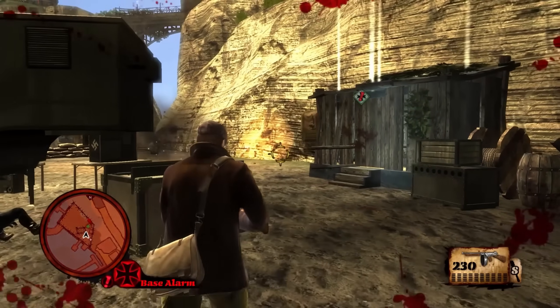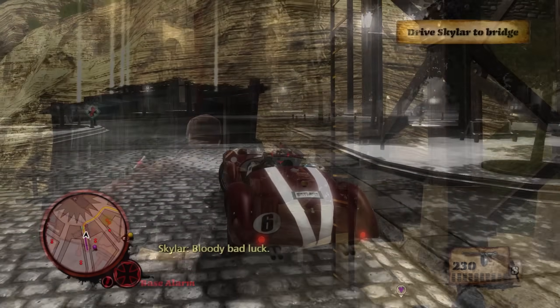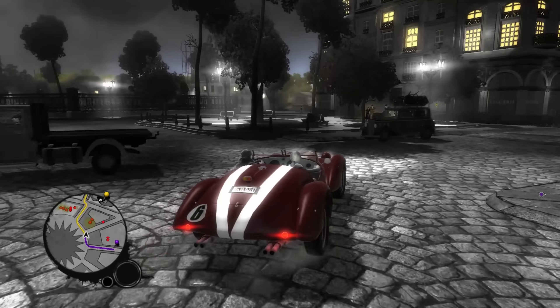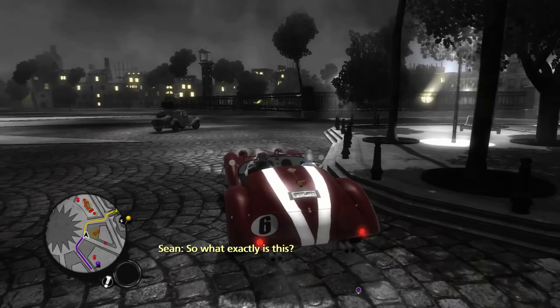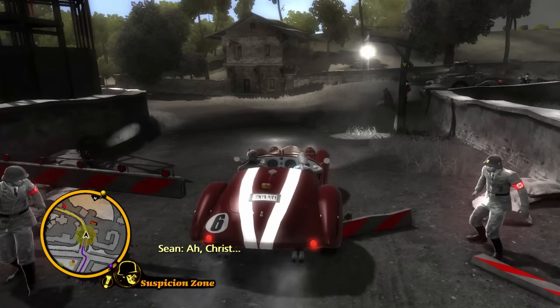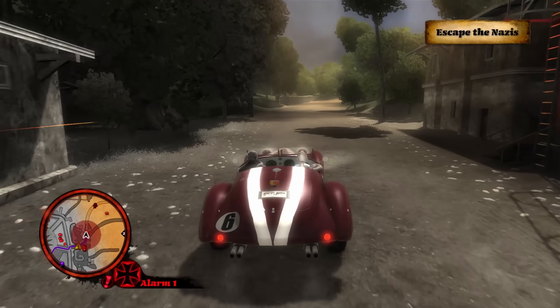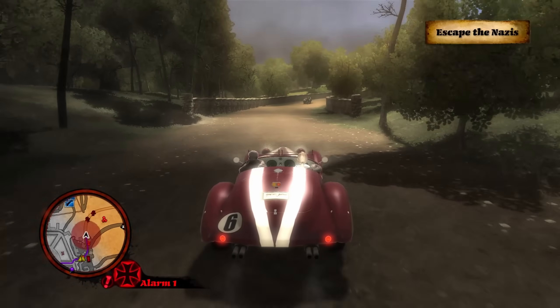What sets the Saboteur apart is its use of color — literally. When you first enter areas controlled by the Nazis, everything is drained of life, represented by a black and white aesthetic. But as you liberate neighborhoods and complete missions, color returns to those areas and it feels incredibly rewarding. It's a simple mechanic but damn, it works.